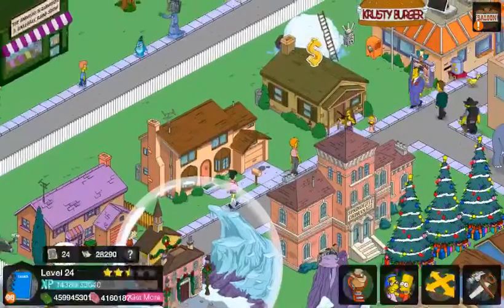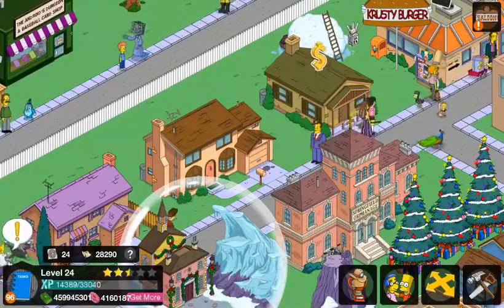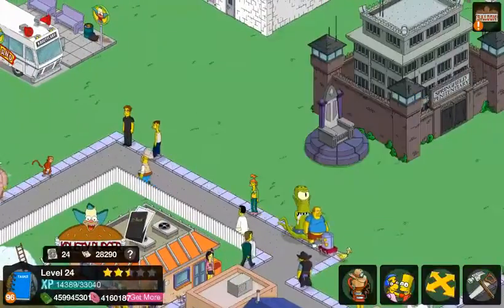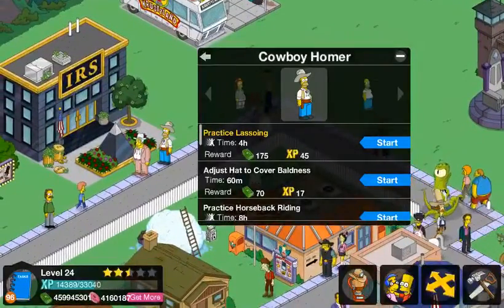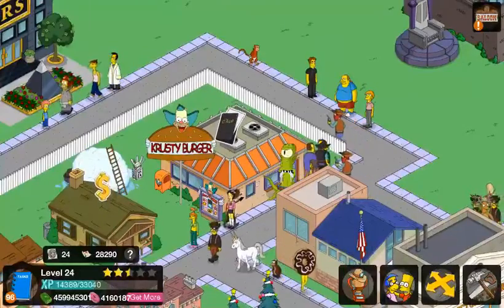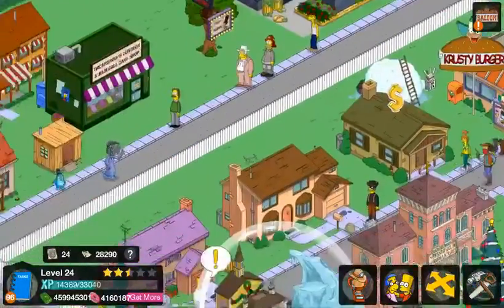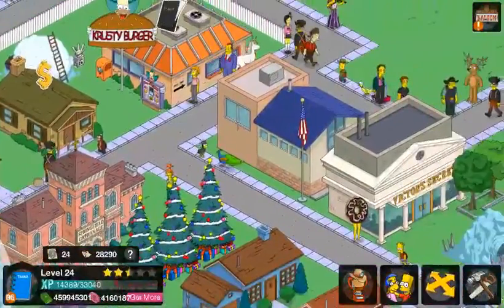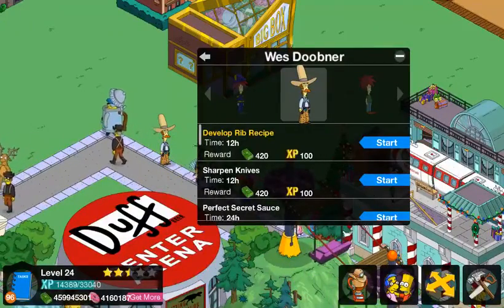Cowboy Homer is the skin of course. Sorry guys, that was my phone — I'm reading off my phone. Cowboy Homer right there. He has a new voice, which is cool. And then we have Wes Dubner, which is essentially Bob but with a costume — it's like a Wild West look. He has no voice or anything, which is kind of lame.